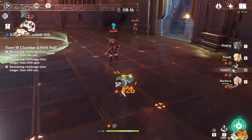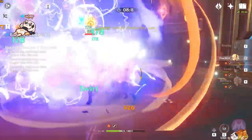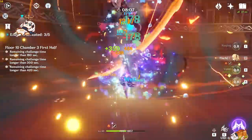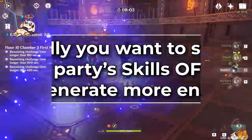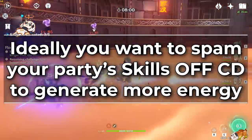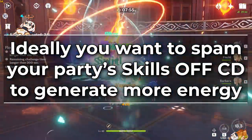Again, this is not a 100% rule, there are exceptions. For example, you basically never want to pop Mona's ult and her E at the same time because it risks you accidentally burning the timer on her ult too early. And otherwise, the main thing you want to keep in mind is that you should be ideally popping all of your support abilities off cooldown just to generate more elemental particles so your team has more ults in general.